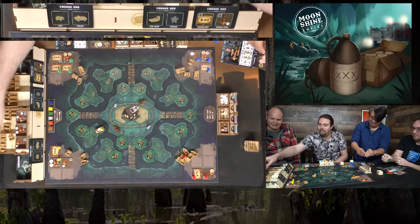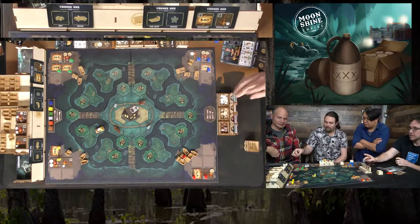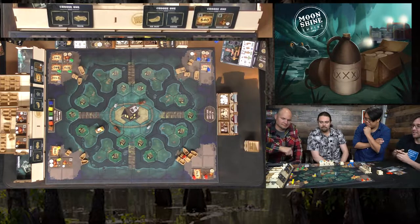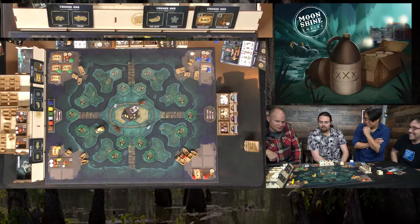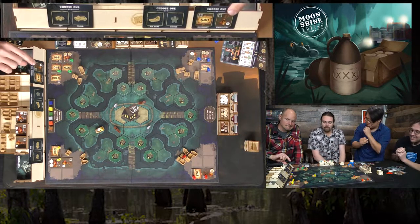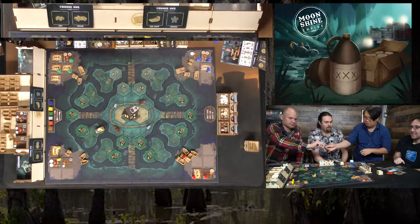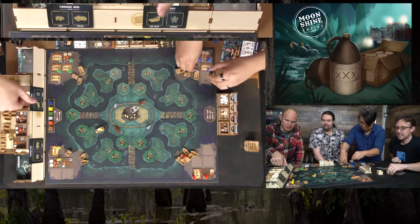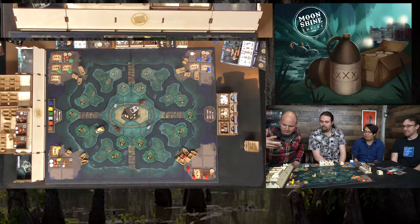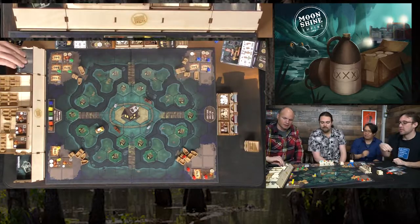Players discuss their remaining picks — one grabs the $70 moonlight, another takes a single still or $40. The second auction sub-round reveals a triple still or two shiners option. Players go all-in bidding, tying bids, with confusion about who picks first. One player laments getting nothing after bidding zero in the first round — 'that's what you get.'